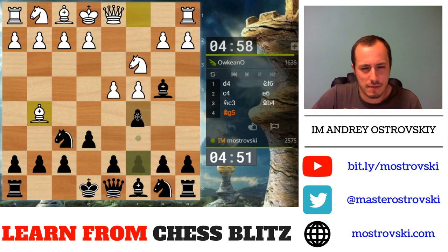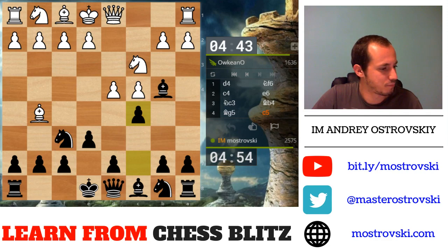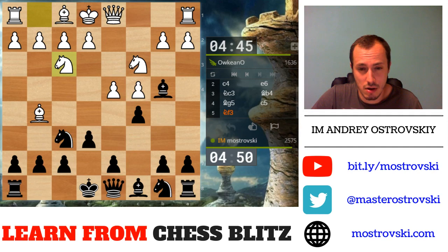Bishop g5, c5 — so it's the Leningrad system. Bishop g5 was very popular at times when Spassky was on top; he played this quite often. Knight f3 — well, d5 is the main move. Knight f3 is probably not that cool in view of cd4.